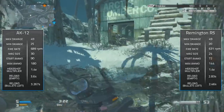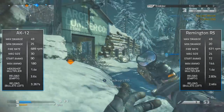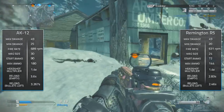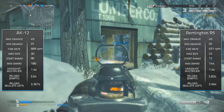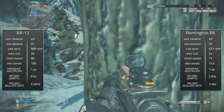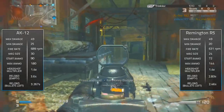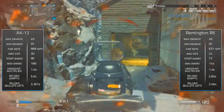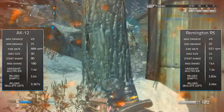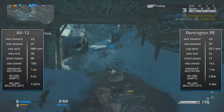Moving on to magazine size: the AK-12 has a magazine size of 30, starting ammo of 90, and maximum ammo of 180. The Remington has a magazine size of 24, starting ammo of 72, and max ammo of 144. The Remington is slacking here, which means you'll likely need to run extended mags, and if you're in tough situations without Scavenger you're going to be in a real hustle.